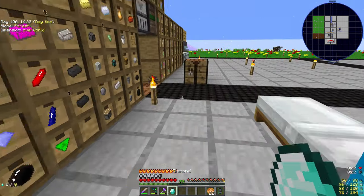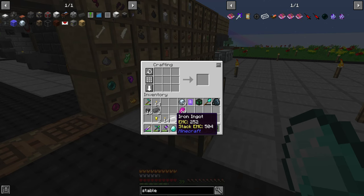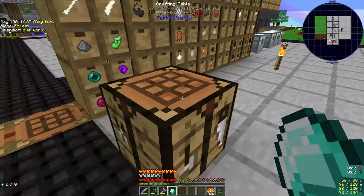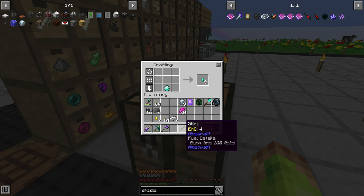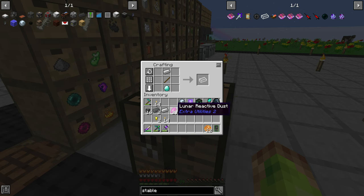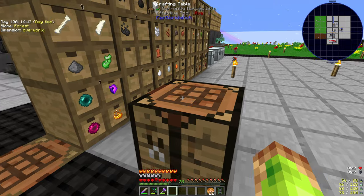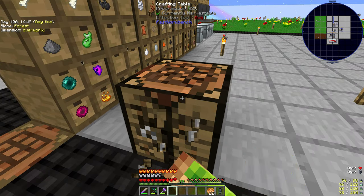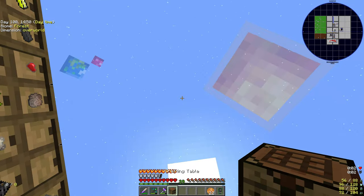We've done it once. It doesn't mean that we won't screw up next time. I decide to try it again — divide by diamond. The moonstones are... doing it this way, although it's dangerous, is worth it, because we've just got 19 for the price of two of those moonstones.